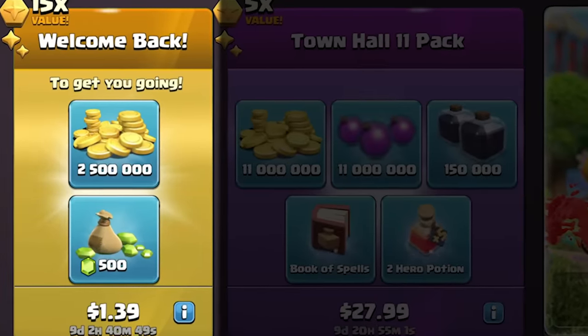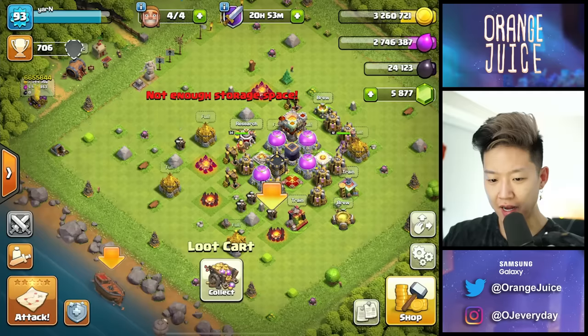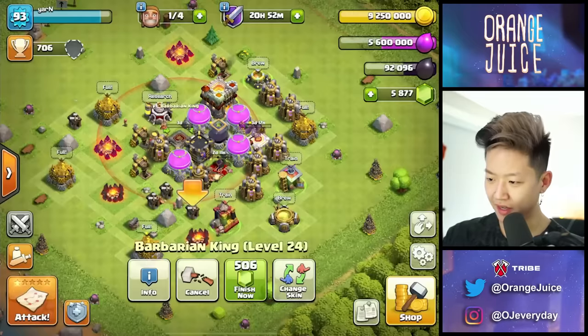Wow, they upgraded eight different things for me. 500 gems — that's a good deal, I'm gonna use code OJ. Would you get a small kickback from this? I appreciate that. What do I do with all of this? They just gave me 14 million gold — I can't even spend all of that. I guess I'll upgrade the queen, get the warden up, and the king.